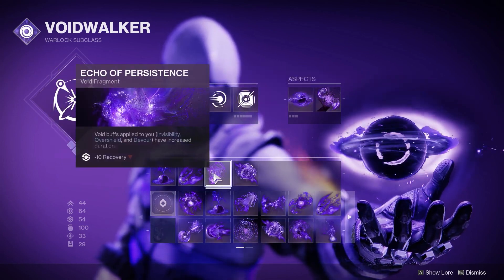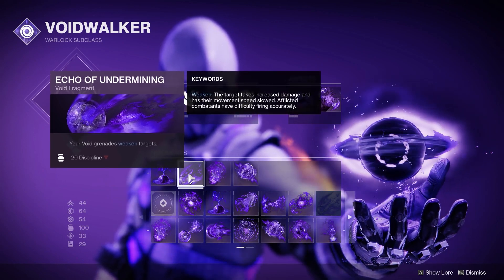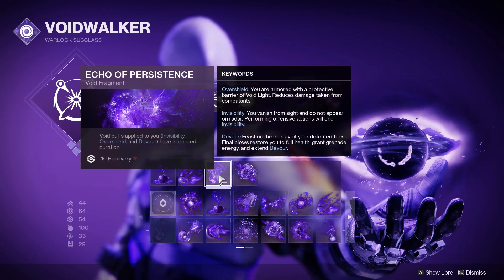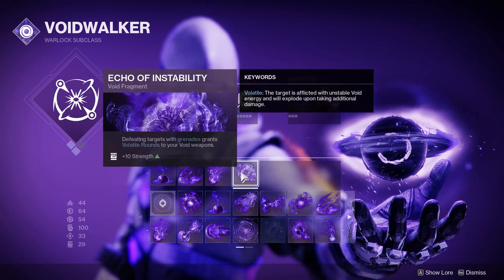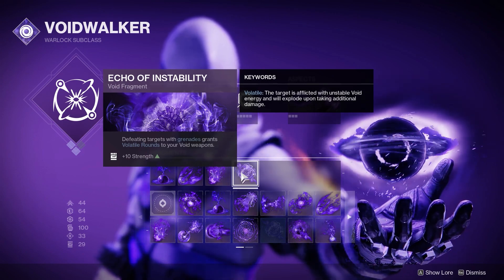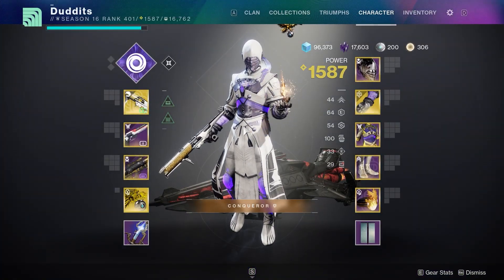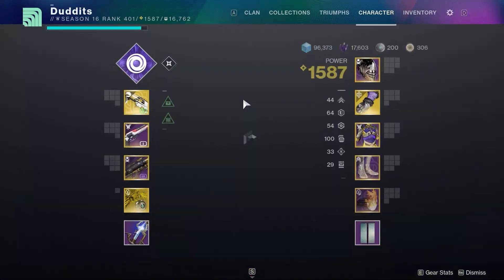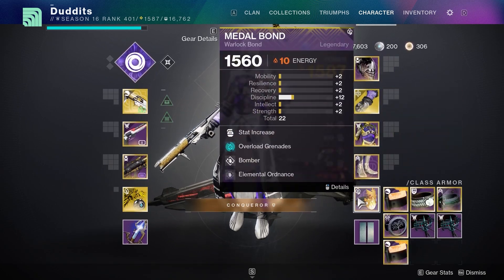Echo of Undermining makes your void grenades weaken targets - that's really important in GMs where you want to be weakening targets as much as possible. I run Echo of Persistence so that void debuffs applied to you, in this case Devour, have an increased duration. And I'm running Echo of Instability: defeating targets with grenades grants volatile rounds to your weapons. Since I always get grenade kills with this build, you're always going to have volatile rounds on your weapons.